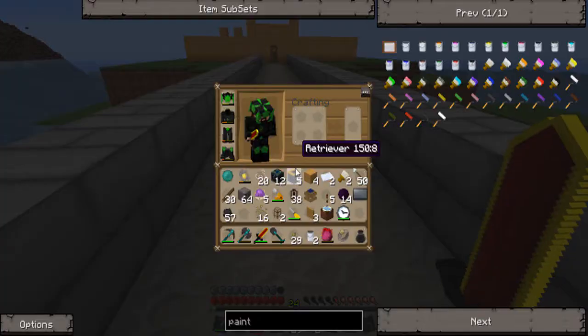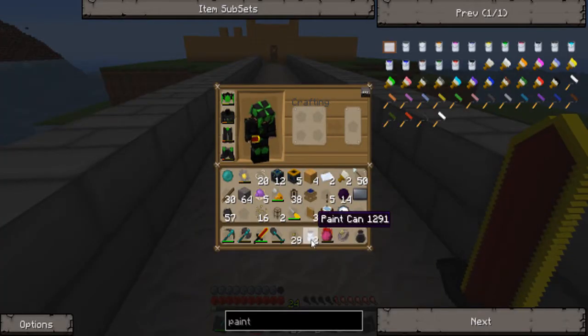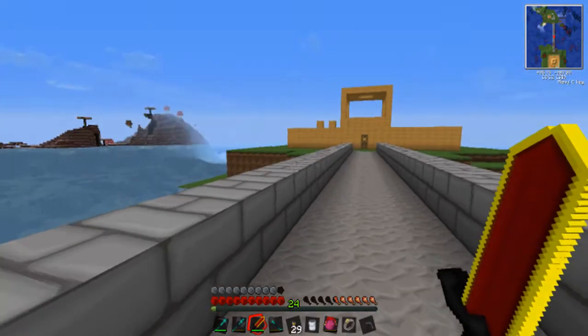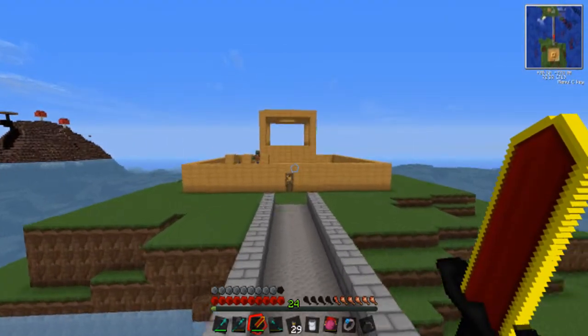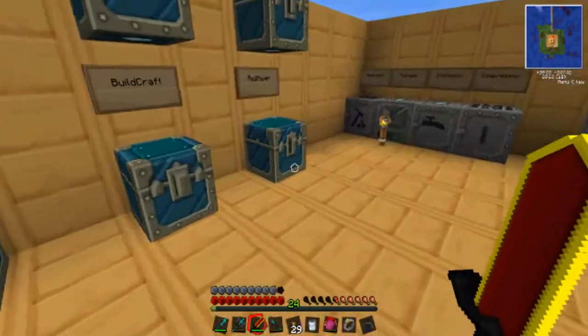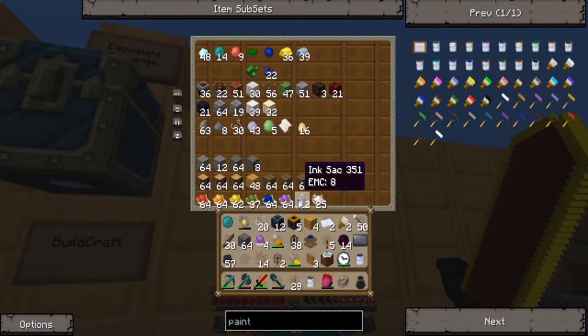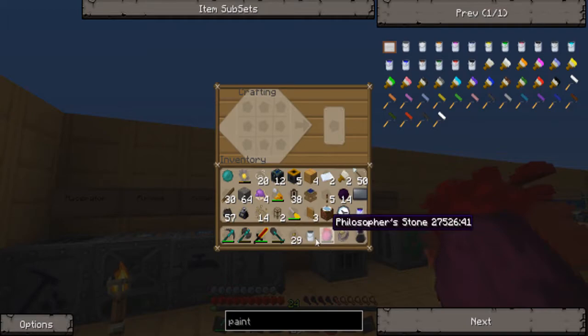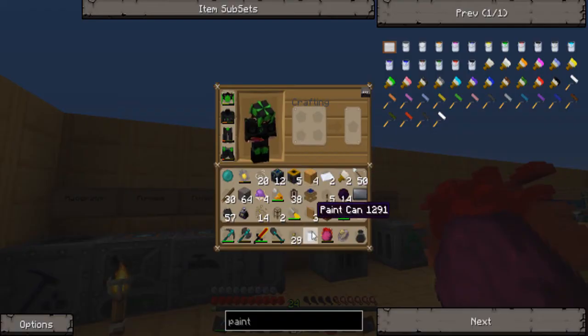So if I remember correctly, it is this, two of these, and the dye of your choice. Yes, it is. And the other one will be black paint, so that would be in here. Two flax seeds and back — there we go.